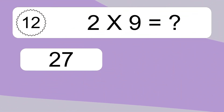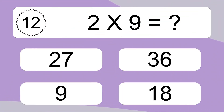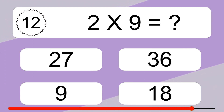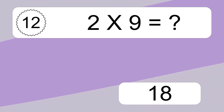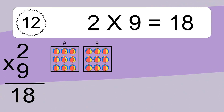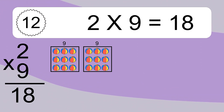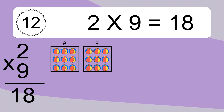2 times 9 equals what? We have 2 boxes, and each box has 9 colorful balls inside. If you count all the balls in all the boxes together, you will have 2 times 9 balls. This equals 18 balls.